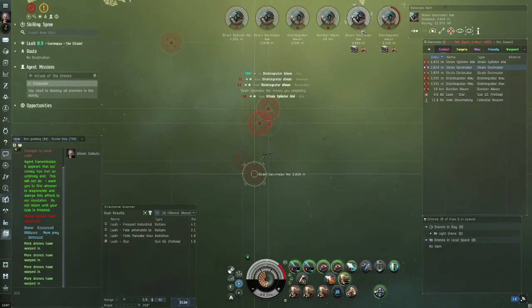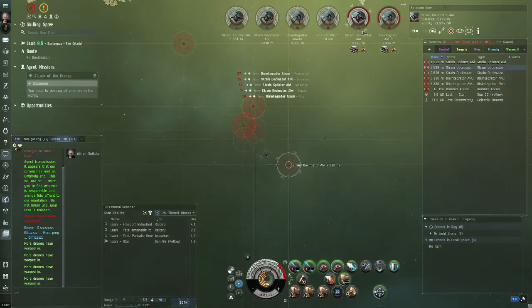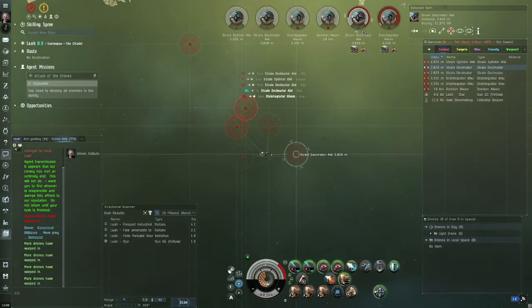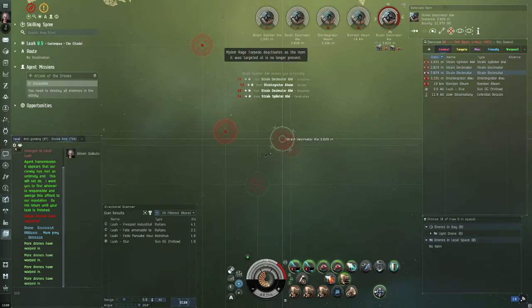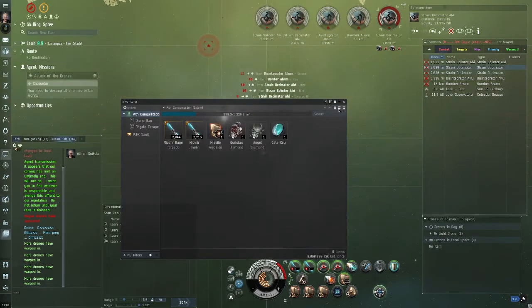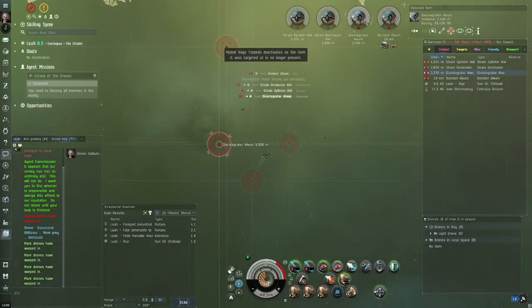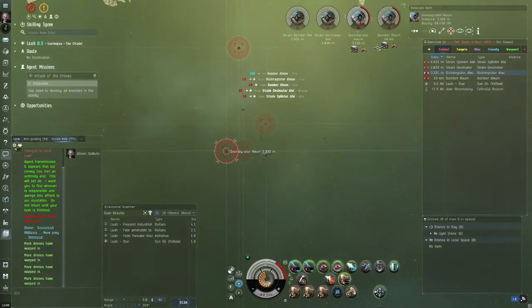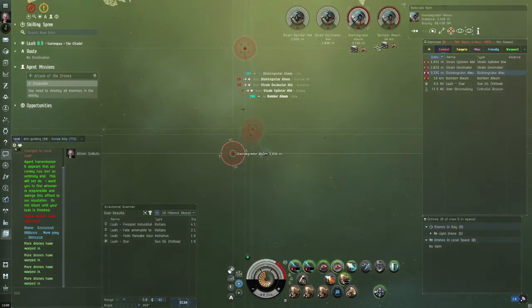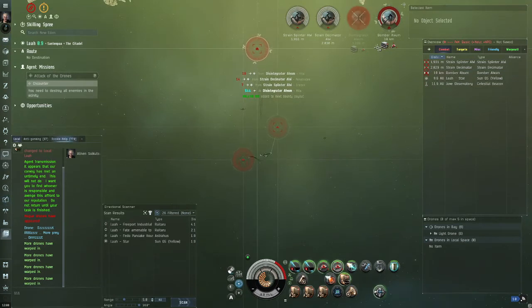If I calculate the traveling time and my cargo space, sometimes I can't loot all of them anyway. That's why I just don't like looting. I just want bounties, mission reward, and LP. That's good enough. I think I'm doing around 40 to 70 million per hour.